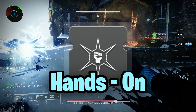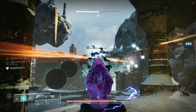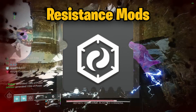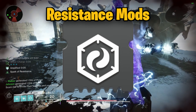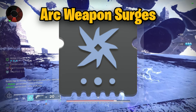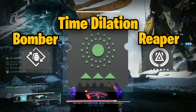Moving on to our mods, equip Hands-On for your helmet, and whatever else you choose, either ammo finders or siphons. The gauntlets will have Heavy-Handed and Impact Induction. Our chest will have resistance mods pertaining to whatever you think will benefit you the most in your activity. The legs will be weapon surges to best assist with your heavy weapon of choice. Our class item will have Time Dilation for the surges, a Bomber, and a Reaper.